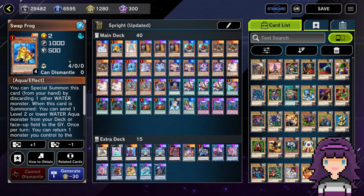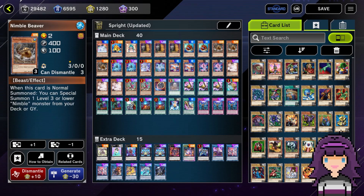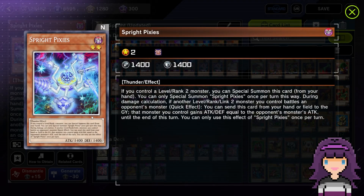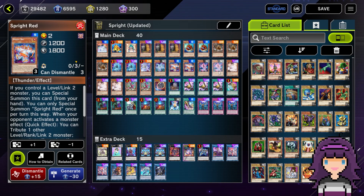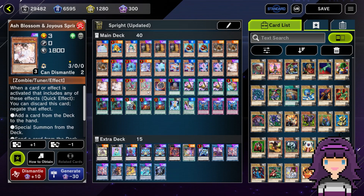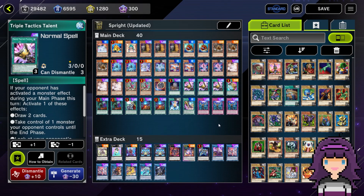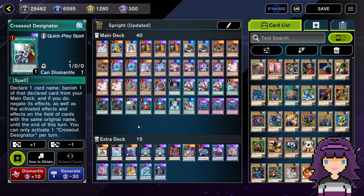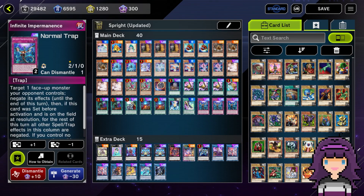So I'm on: one Dupe Frog, one Swap Frog, one Ronin Toadin, three Maxx C, two Nimble Angler, three Nimble Beaver, two Sprite Blue, one Sprite Jet, one Sprite Pixies — a new addition I really like, not just for OTKing but also for protecting your monsters — two Sprite Red, two Sprite Carrot, three Ash Blossom and Joyous Spring, two Kashtira Fenrir, one Nibiru the Primal Being, one Foolish Burial, three Triple Tactics Talent, one Pot of Prosperity, two Called by the Grave, one Crossout Designator, two Sprite Starter, one Sprite Gamma Burst, one Sprite Smashers, and three Infinite Impermanence. There's our main deck.